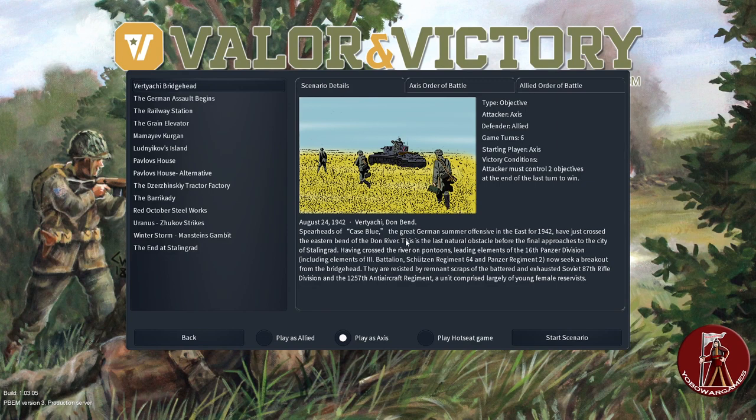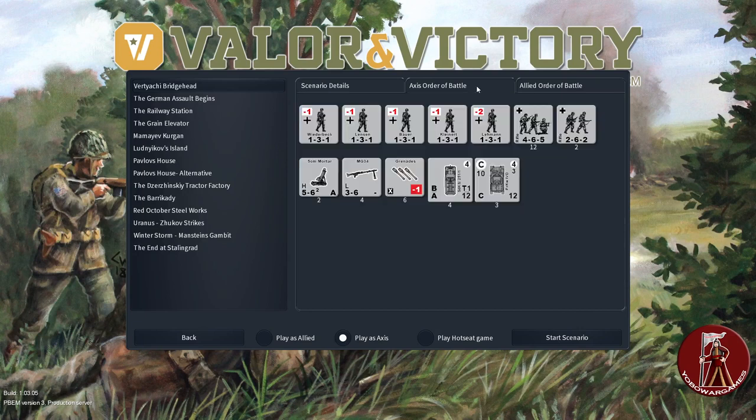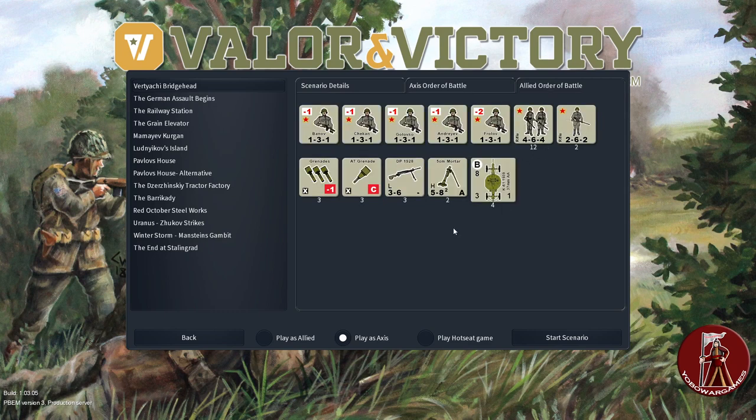Spearheads of Case Blue — the great German armor summer offensive of 1942 — have just crossed the eastern bend of the Don River, the last natural obstacle before the final approaches to Stalingrad. Having crossed on pontoons, leading elements of the 16th Panzer Division, including elements of the 3rd Battalion Schützen Regiment 64 and Panzer Regiment 2, now seek a breakout from the bridgehead. They are resisted by remnant scraps of the battered Soviet 87th Rifle Division and the 1257th Aircraft Regiment, a unit comprised largely of young female reservists.